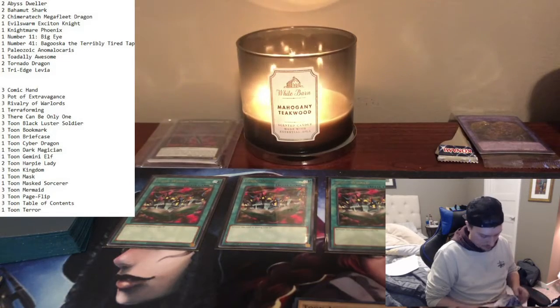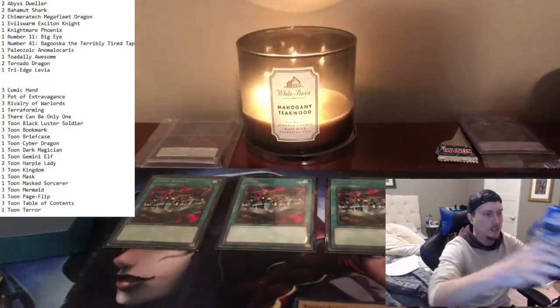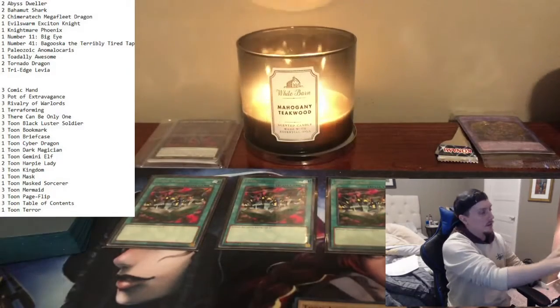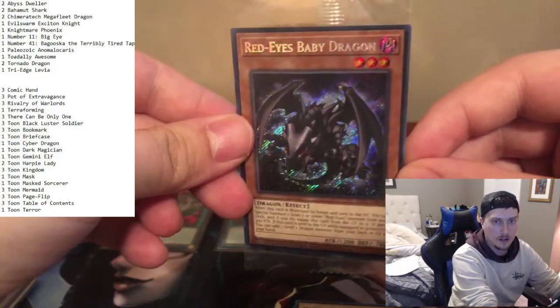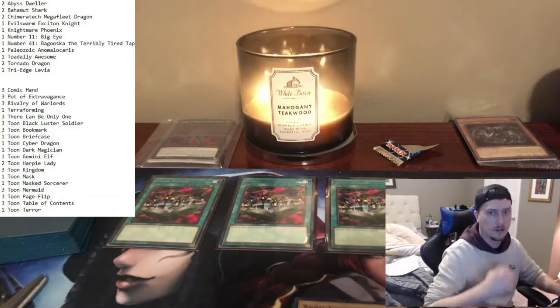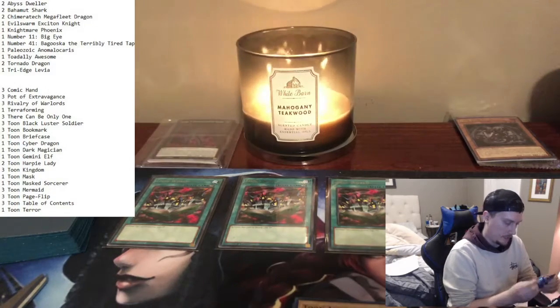Let's see how this next box goes. This box never got folded right, so it's just a straight shot — a bit of a misprint there. Look at this card — Red Eyes Baby Dragon. Nice Joey Wheeler card right there. Alright, let's open up this first pack and see what we can get.